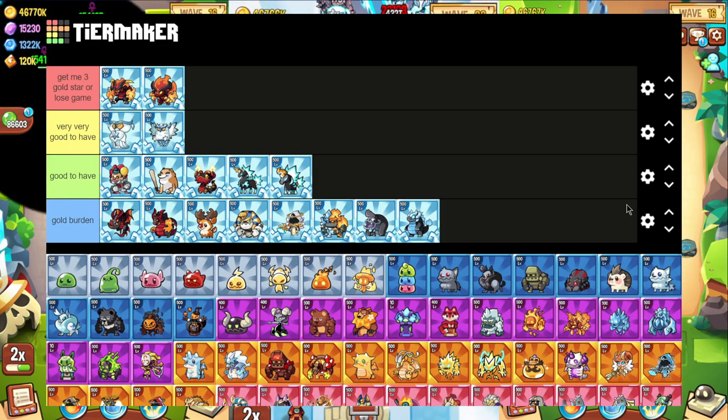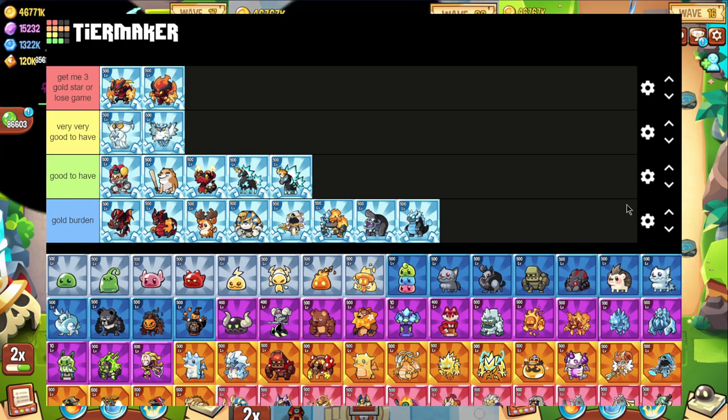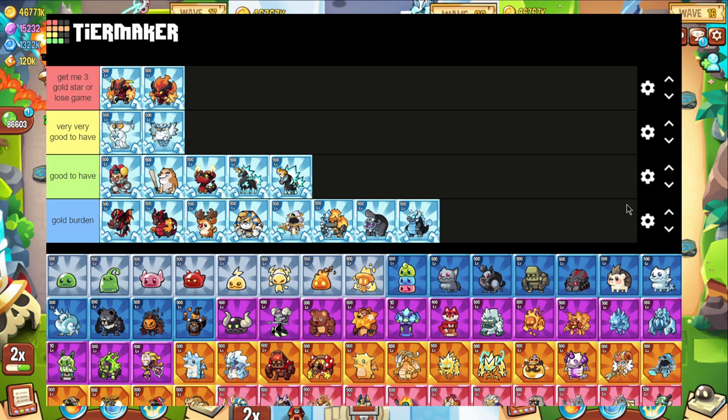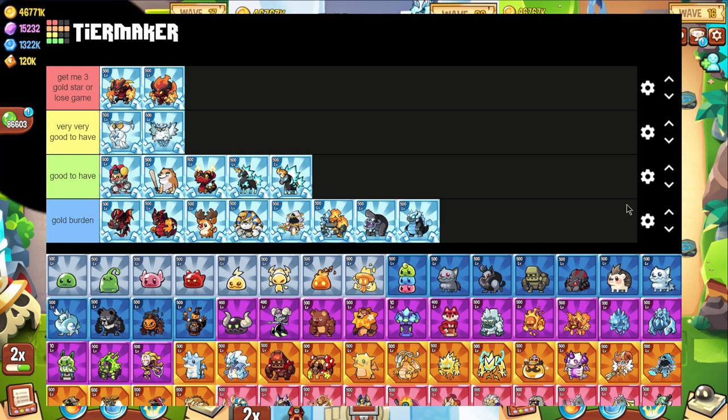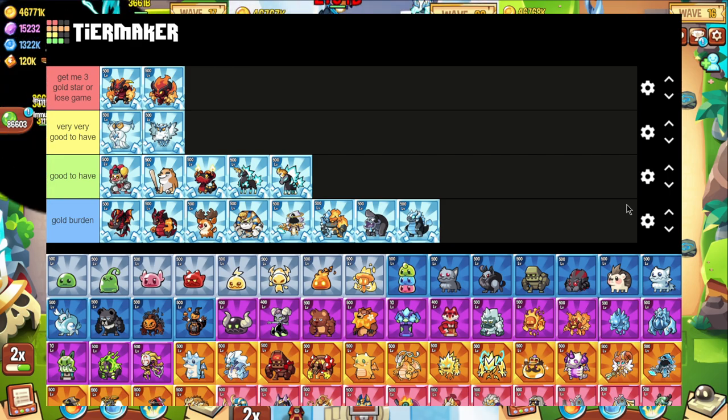All the good-to-have units are not necessary — they're very situationally useful, maybe apart from Crispy since she's actually used in the fastest classic level farming setups. They're a gold burden and you're going to try not to get them, but the most effective way to progress is to play the game, and if you play you get summoning stones and you're forced to summon them. For Archimedes, star level doesn't matter too much, whereas for Hellhound you really need three gold stars to do well in end game. That's pretty much it — like and subscribe, see ya.